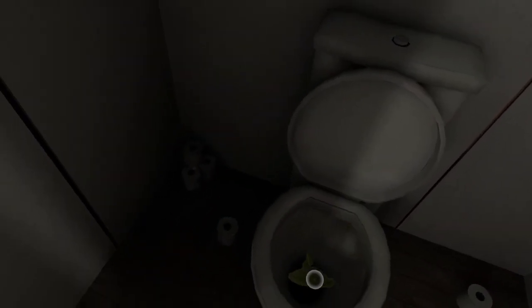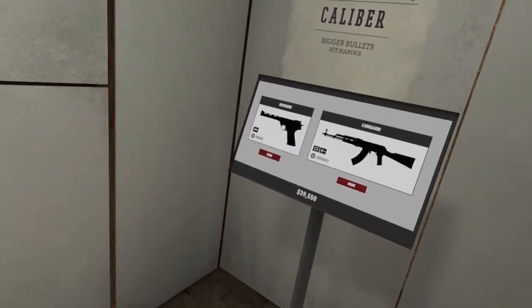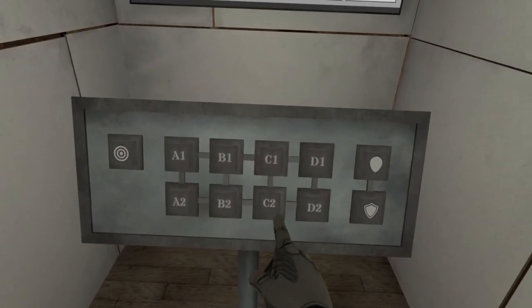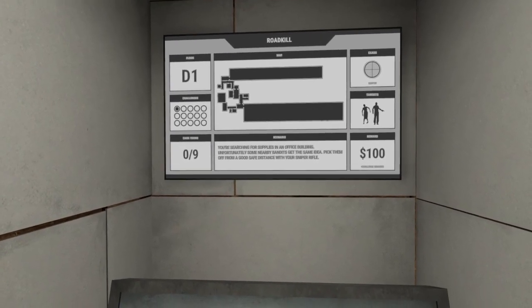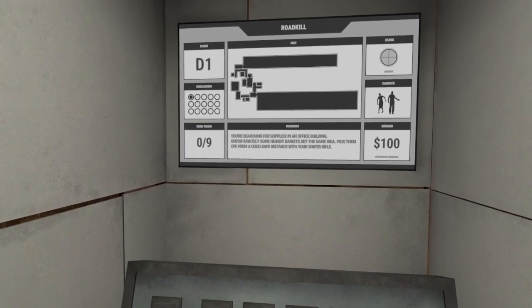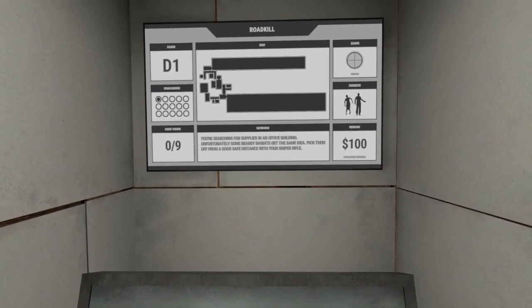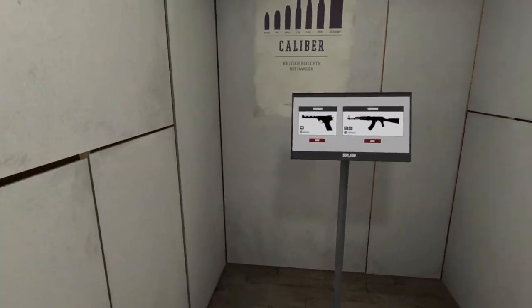Alright, so last time we took on one of the automatic rifle missions, which was C2. So now we're going to check out D1. You're searching for supplies in an office building. Unfortunately, some nearby bandits get the same idea. Pick them off from a good safe distance with your sniper rifle — so we've got a sniper rifle mission.